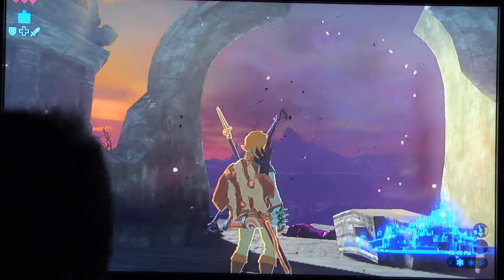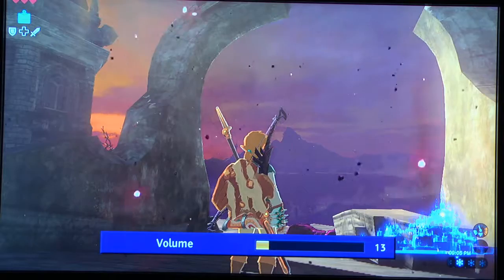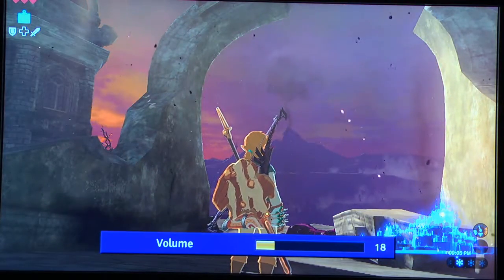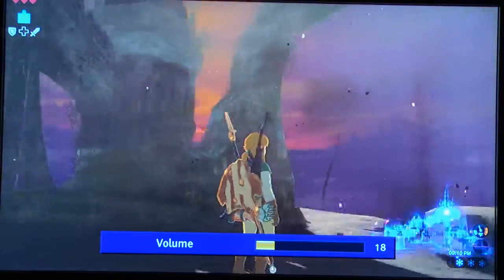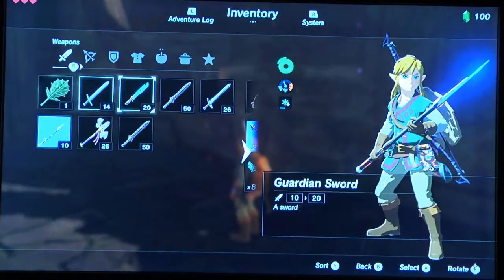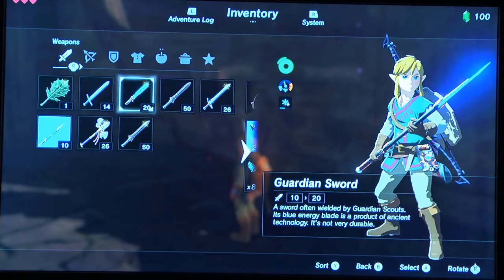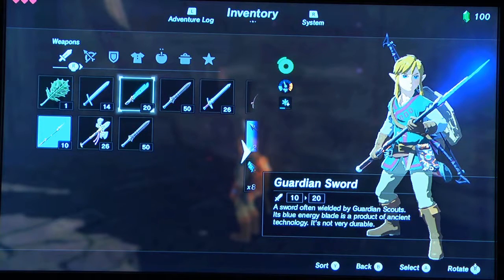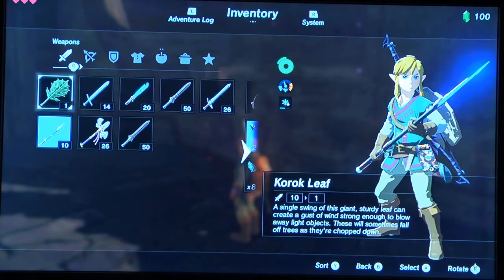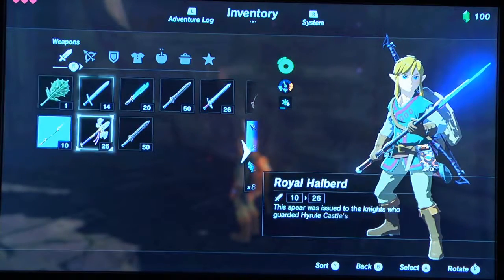I'm making this video because I'm interested in seeing how far I can get. I just ran from the beginning of the game, stopping at one tower and two shrines just for a save point. Unfortunately I have the Korok Leaf as a weapon — I was not smart enough to drop it and pick it up.